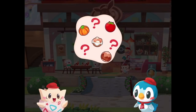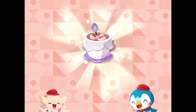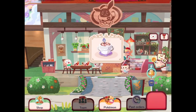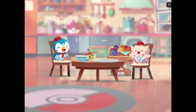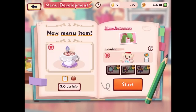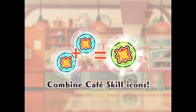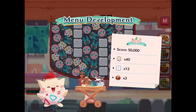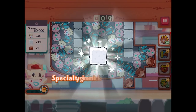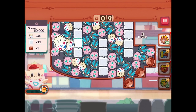More recipes are on the way — this time it is a Spooky Hot Cocoa. We're playing as Togepi this time, which will attract Curlia as a regular customer. 50,000 points, 40 Togepi, 12 sugar cubes, and three nuts.